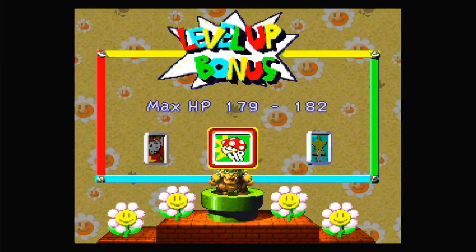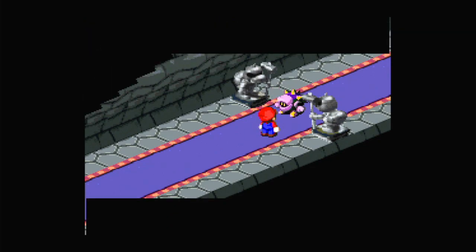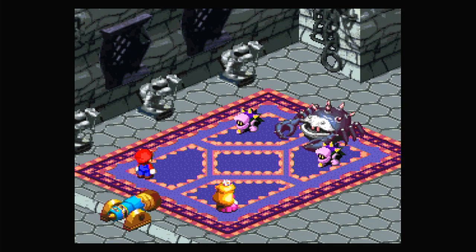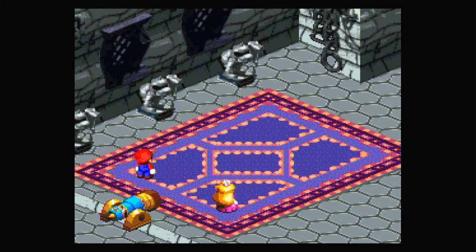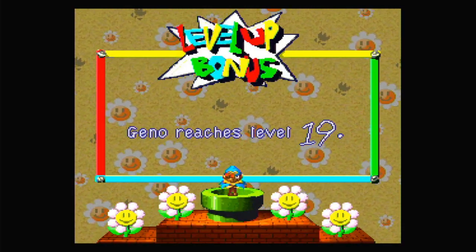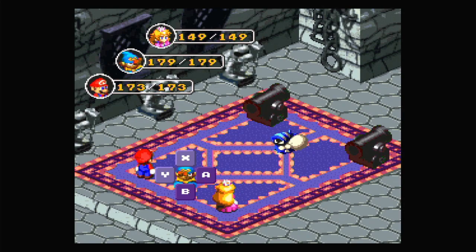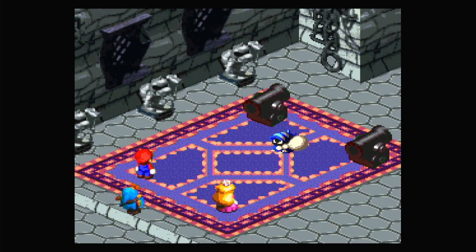Bowser reached level 19 — let's give him some more HP. There are just a lot of fights in this thing. I might have to save after this because I don't want to have to redo stuff. I'm probably going to keep Geno and Peach for the rest of the game — Geno does strong moves and powers people up, and Peach can heal. I'll just keep using Geno Flash until it doesn't work.